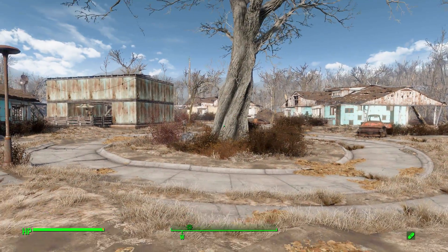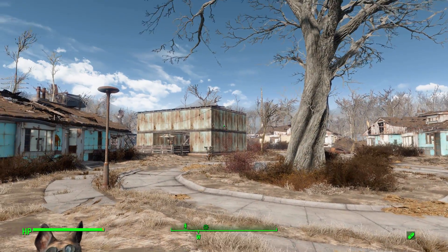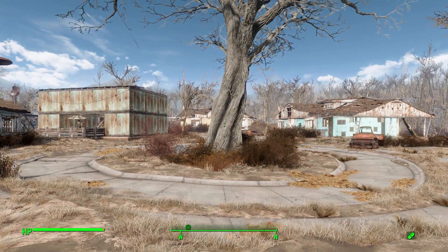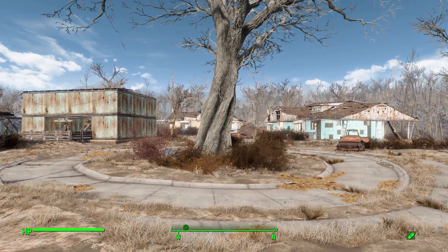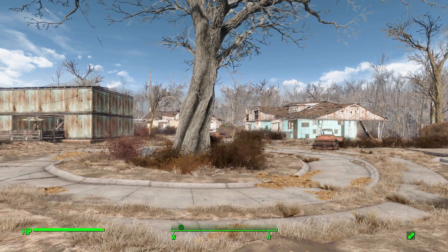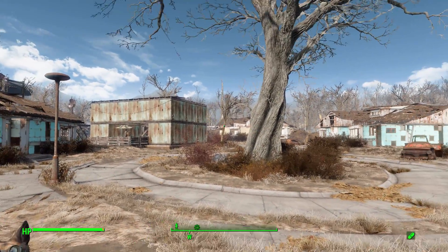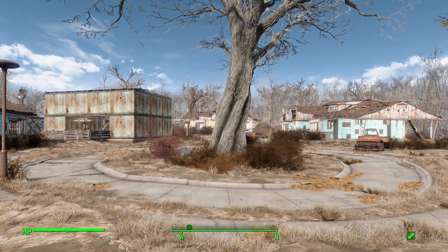Hello everyone and welcome back to my Fallout 4 mod spotlight series. Today we're having a look at the Canteens of the Commonwealth mod, made by user May Samker. What this colorful little piece of work adds to the game is a series of different faction-based canteens to give you an alternative means for carrying water around the Commonwealth — and they're also a bit of a fashion statement, each showing a different style and color depending on which faction you choose.